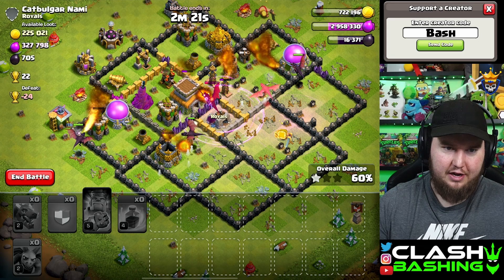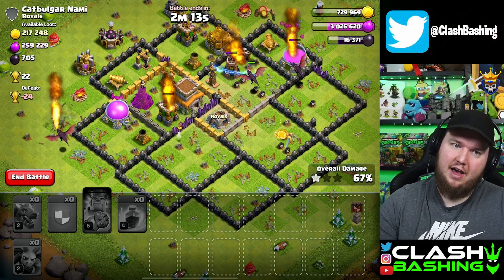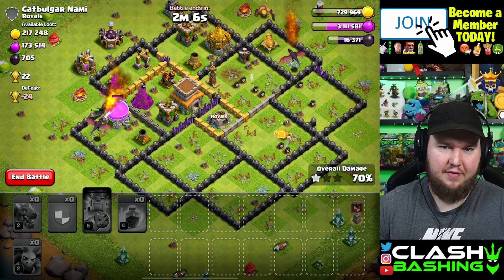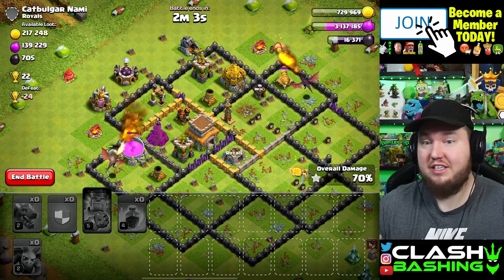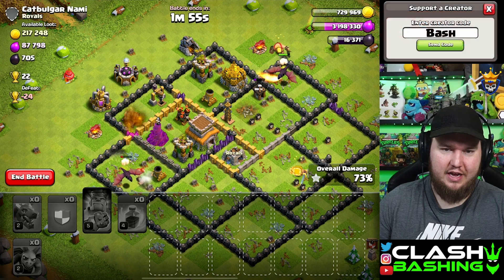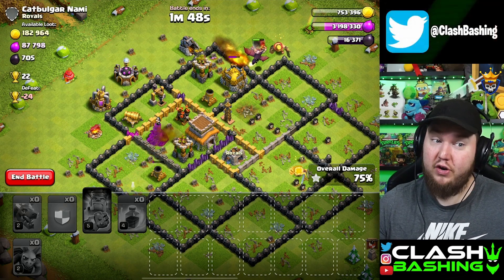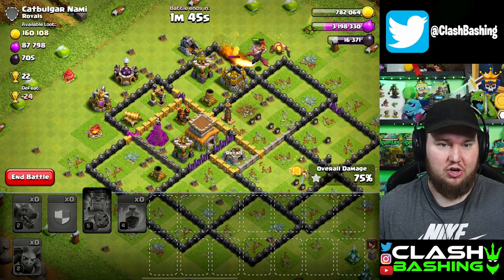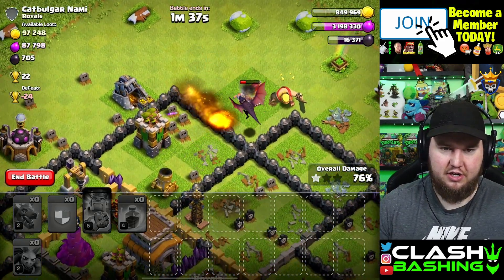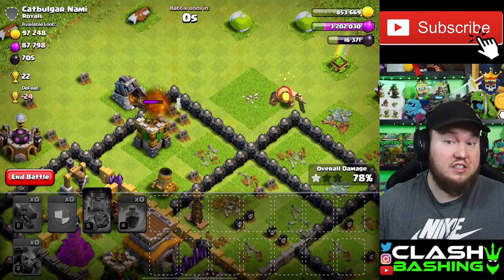We're going 7v8 here - not a big deal, but that air defense is picking off our dragons. I think I overestimated the air defenses here. I was trying to go in behind the sweeper but I stand corrected - the dragons can't handle those air defenses. We just need to get as much gold as possible. I don't really care about the three-star, just the gold from the storage and the mine.